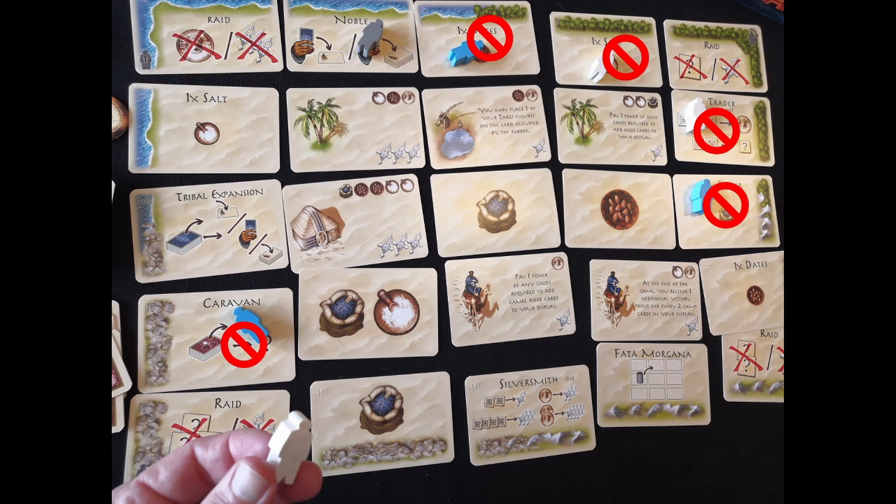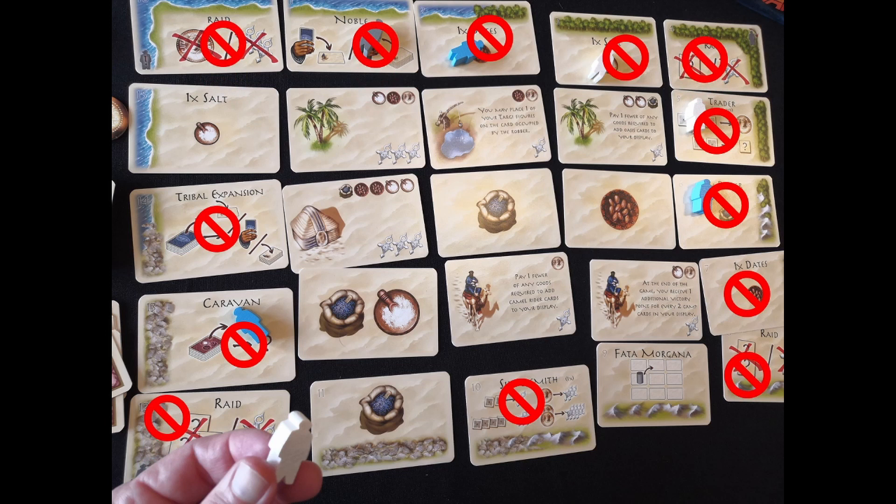You also cannot place on the corner cards, and you can't put your Targi on the space which has the robber. So if you're going second, you will have just two or three border cards to choose from when you place your third Targi. If you want a particular border space, you're going to have to go there early in the round.